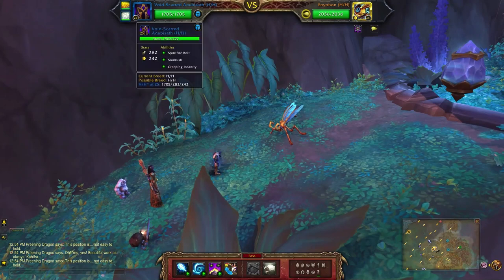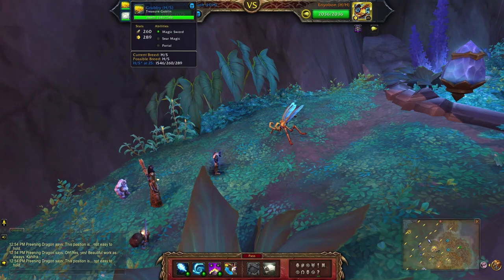For my humanoid team I'll be using the Void Scarred Anubiseth with Spirit Firebolt, Soul Rush, and Creeping Insanity. Second slot is the Treasure Goblin with Magic Sword and Seer Magic Portal.